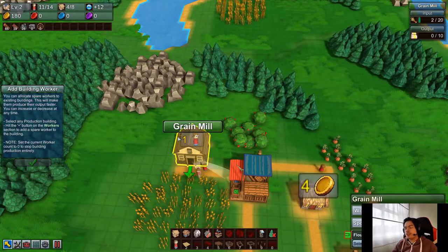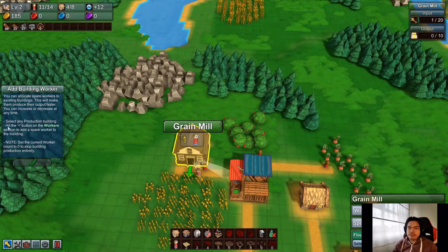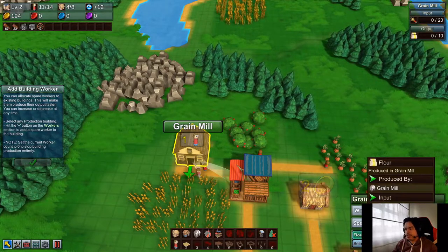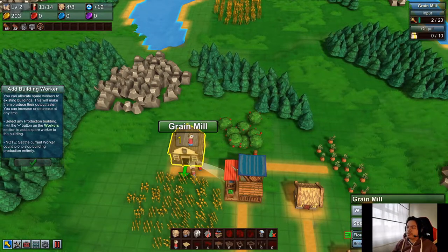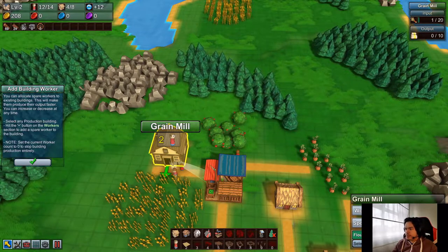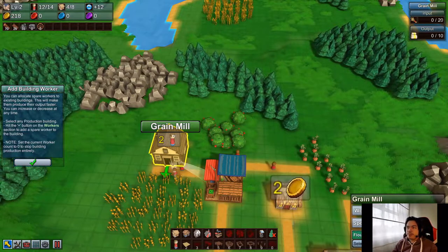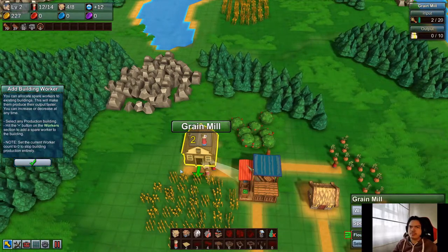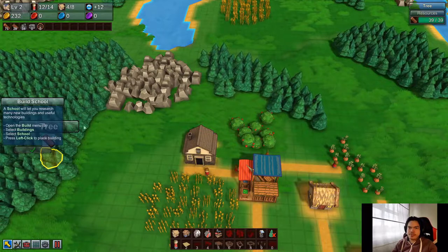There are a couple ways to increase production rate. You can see the speed here — that's how fast we're making flour right now, takes four seconds. To get a higher rate: one way is adding more workers, one worker adds about 28% speed. But happiness is very important — it will add to the production speed too. So you don't have to waste a lot of workers; just increase the happiness.